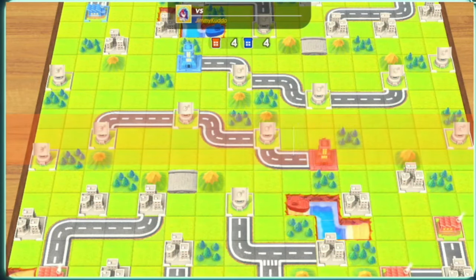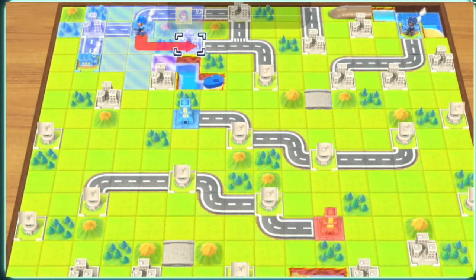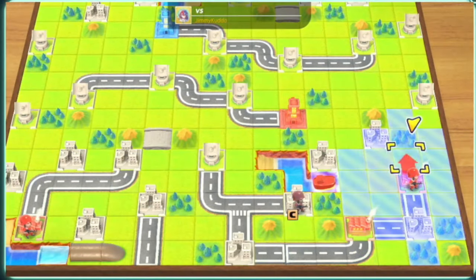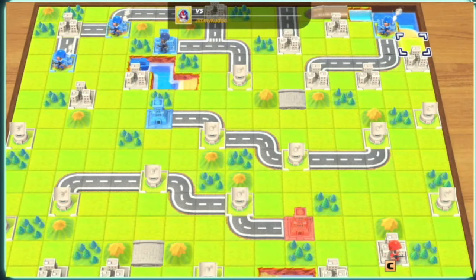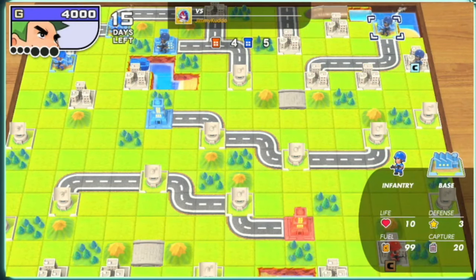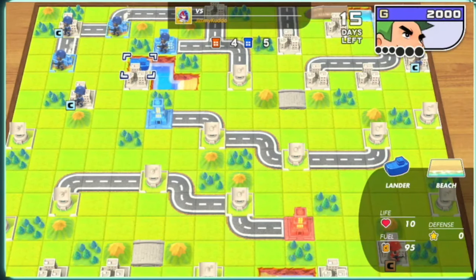This match was played just a couple days ago against Jimmy Kudo. As we can see here, I opened up with my standard infantry builds — absolutely nothing out of the ordinary. Jimmy Kudo plays player number 2, so he gets an extra infantry. I went ahead and made a few extra infantry on the second turn to secure a few extra caps. Both of us have put the landers in range to propel some infantry to the middle.